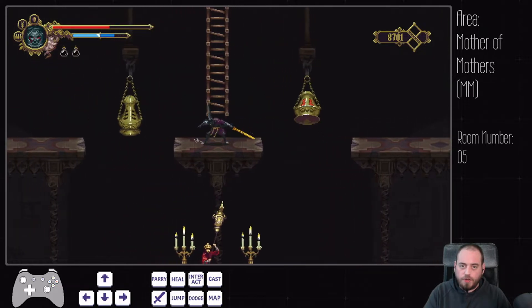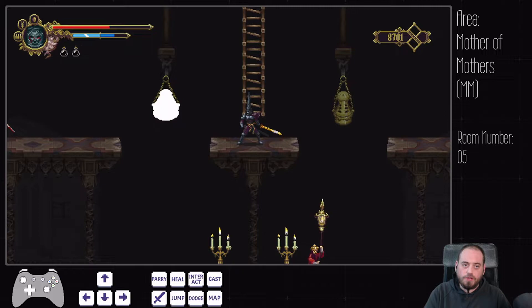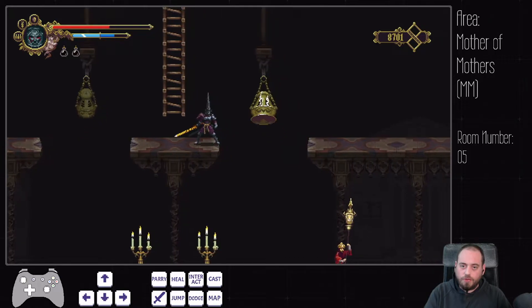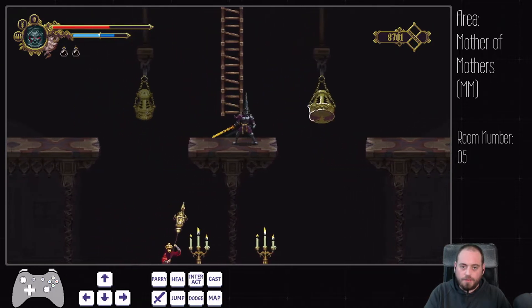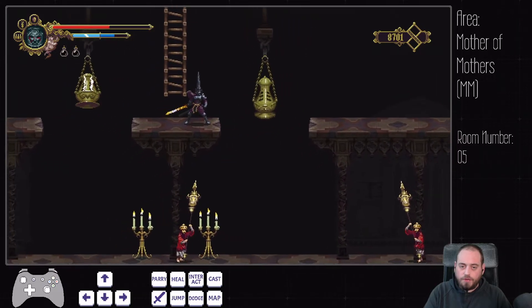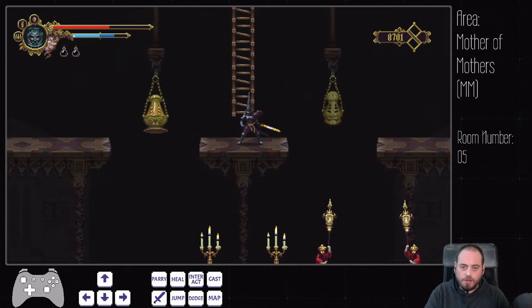They will not damage you when they are currently swinging in the background, but if they are more than halfway into the foreground, they will deal damage on their whole visible hitbox. So you kind of have to be a little bit careful not to get hit by all sensors here.